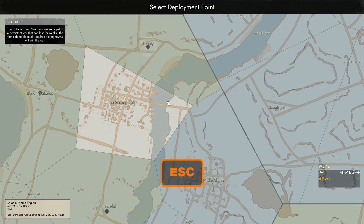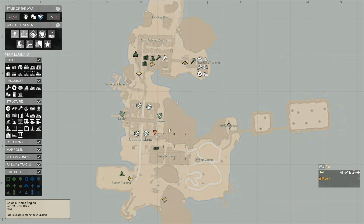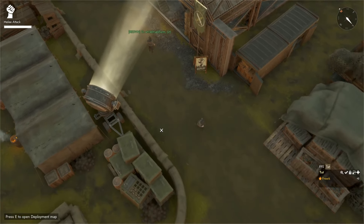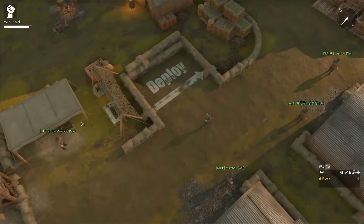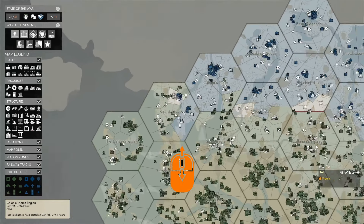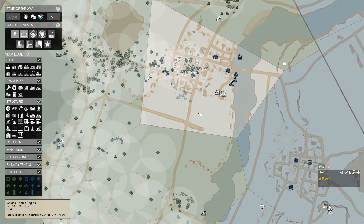We can press Escape to get out of the deployment map, press M to open a map of the home island. On the home island we see an icon for the state of the war map. If we move to the state of the war map, we press E to open it up, and if we zoom in on Navig line, we can see that we have some extra intel.